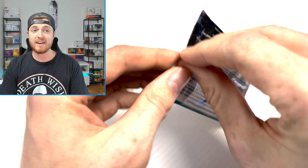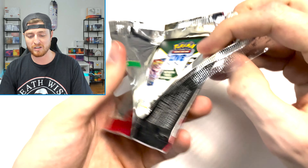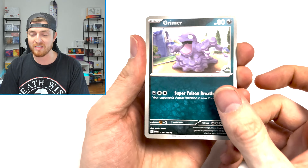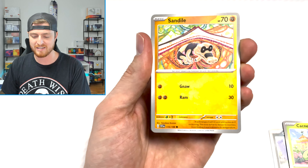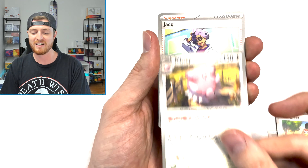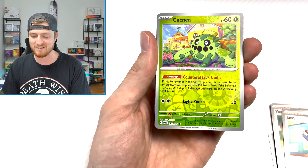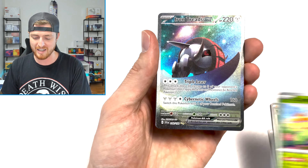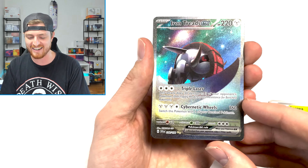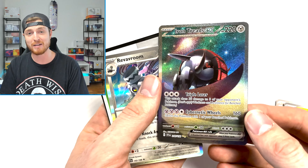I have gotten insane luck recently. My last few openings — the one before that, the one before that — I've been getting crazy hits. So I'm not really surprised to see that my luck has turned around here. I'll put the link to my last video. We got a Reverse Cacnea — and an SIR Iron Treads EX! A beautiful card! That's Last Pack Magic, baby!